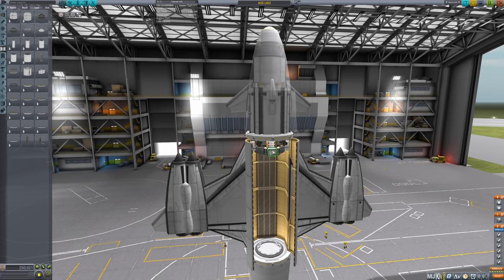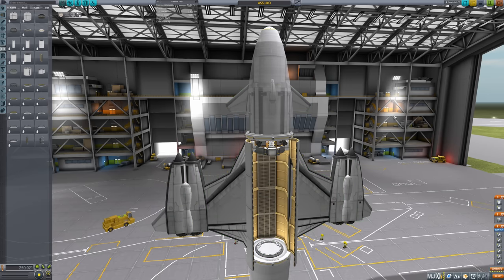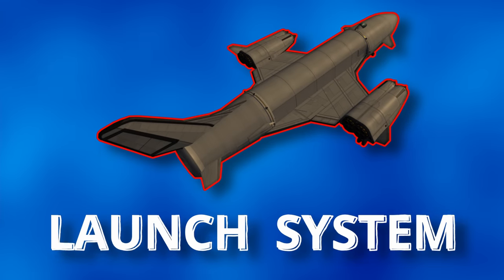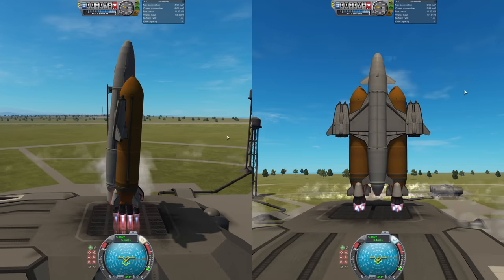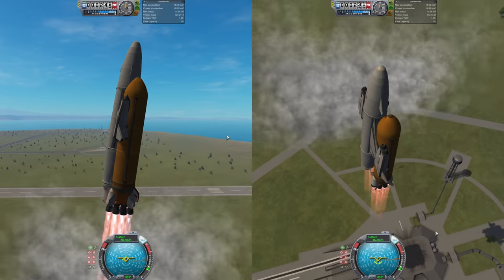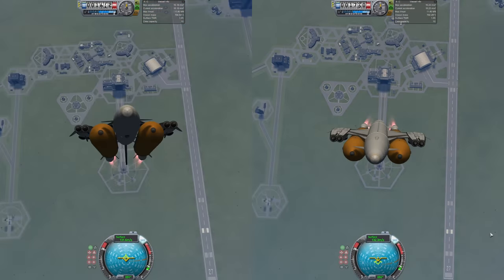Obviously there are a number of other important things, but for now I will just talk about the launch system — everything else will be covered while I fly the Minmus missions. For the launch system I am using 2 boosters with 12 Vector engines — probably the best engines in the game when you need to launch something with a difficult center of mass.